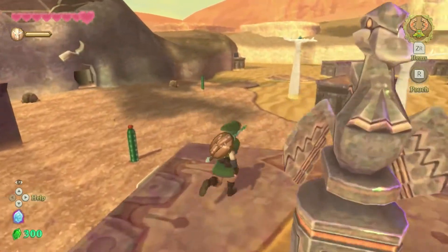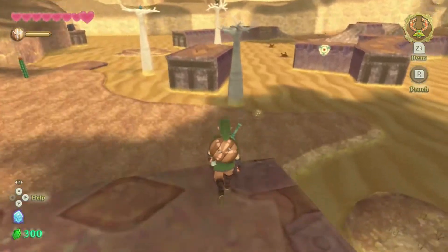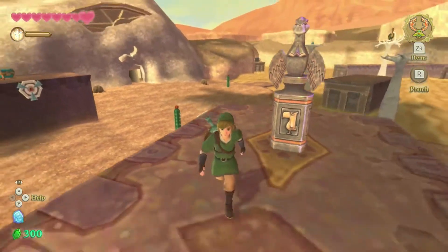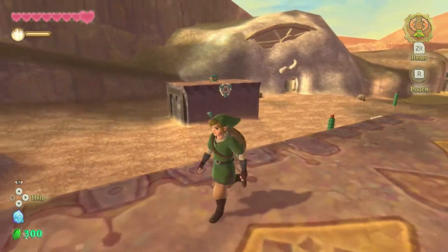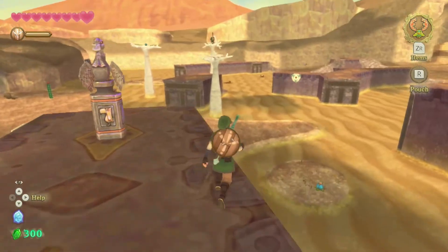Welcome back everyone to some more of this wonderful game experience where we are exploring the Lenoria desert or something like that, doing the generator thing. You got crazy chickens and trees that attack you and you can't fight them because you don't have tools to do it. So yeah, that's where we are.